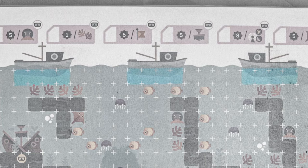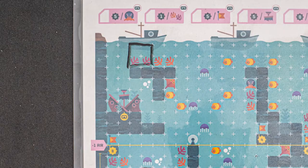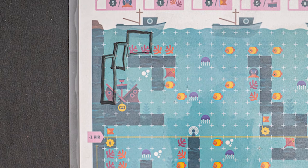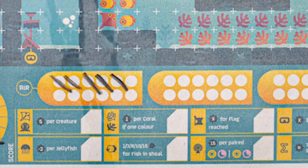Each dive will start in one of the four spaces below a boat. Each turn, your next shape must touch the previous shape you drew. Diagonals don't count — they must be orthogonally adjacent. Continue diving and exploring, marking off an hour after each turn, and reducing your air if you choose to take the higher of the two dice.